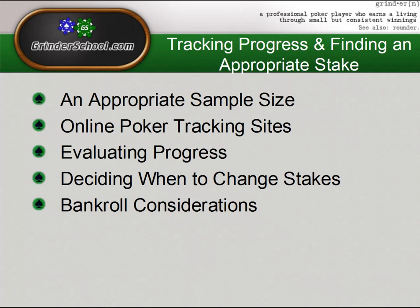Once you've chosen your stake or tournament type and started to play there for a while, it's very important to evaluate your own progress and performance to determine what changes you may need to make. The first thing to note is an appropriate sample size. Generally, something around 2,000 games at a certain stake would give you a pretty strong indication of whether you were winning or losing.